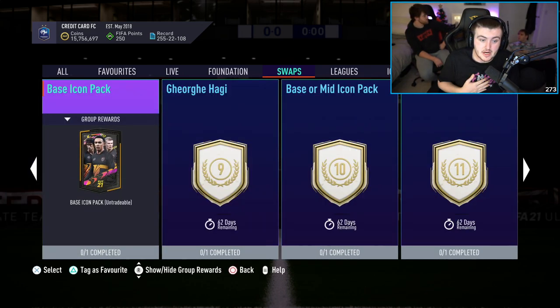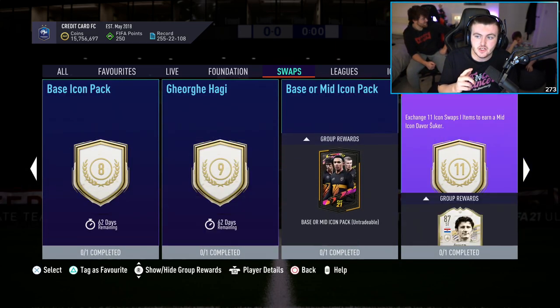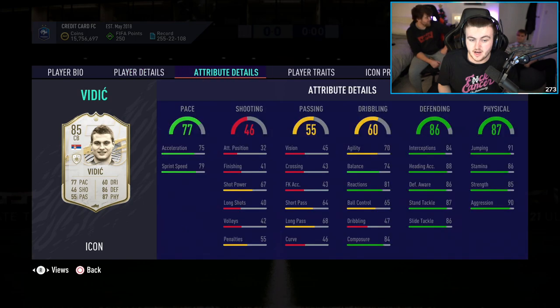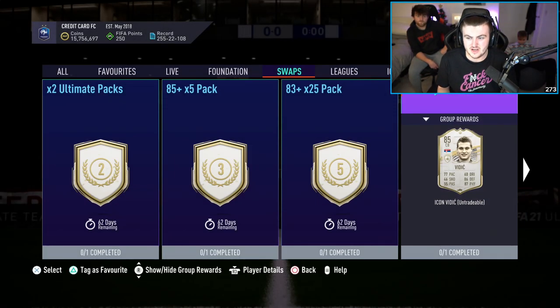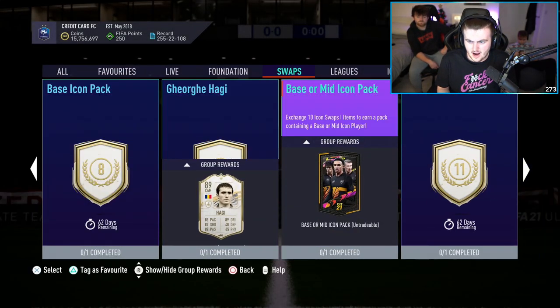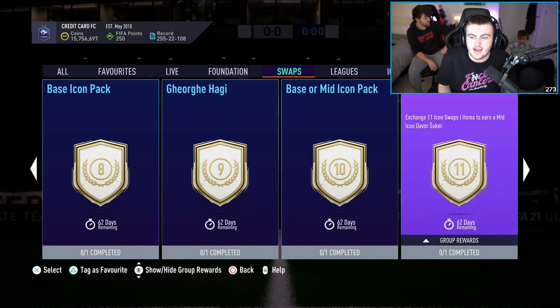Now, in terms of the best combinations — if you want guaranteed icons and you don't want to try your luck with packs, I would say go with base Vidic and mid-Sukha. Both are very decent cards. I've used base Vidic a lot this year — being a Man United fan, with a shadow on, he's one of the best CBs in the whole game. There are times where he gets bullied a little bit, but still a really solid card for only 7 tokens. And mid-Sukha because he's another really good card, and those two add up to the 18 tokens available.